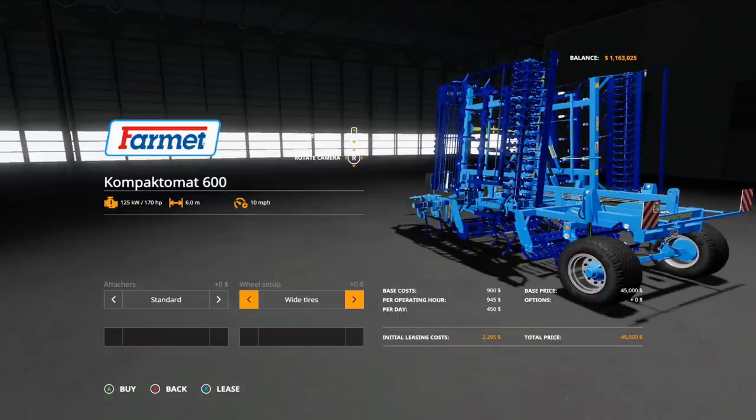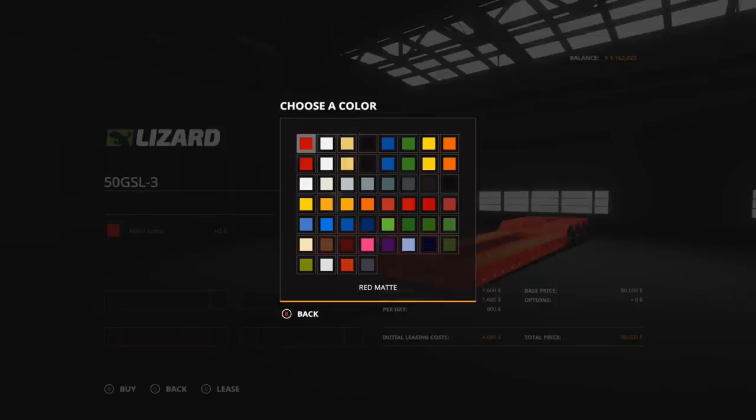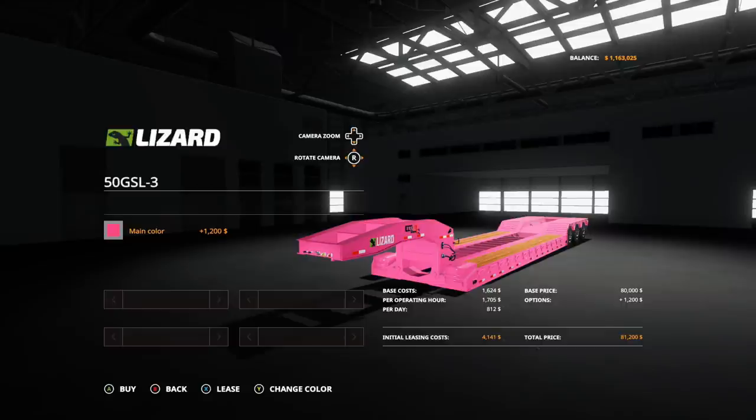So that is the first mod for Monday. The next one we got is the Lizard 50 GSL-3, $80,000. It is only one slot, so really good on that slot count. Options: besides changing the color, there are none. Of course, we got to get that pink — got to get that pink for chance.